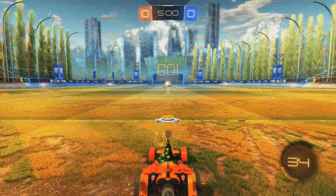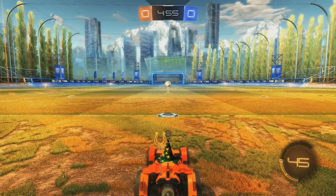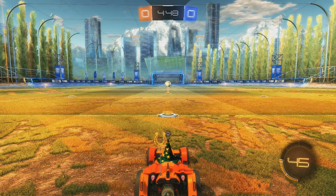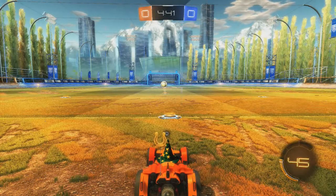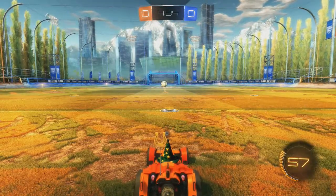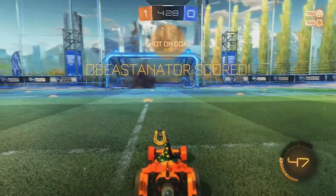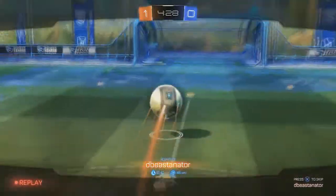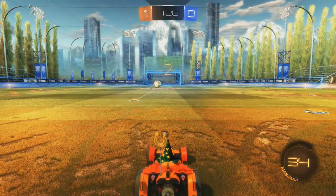So as you can see, I'm in an exhibition match with no bots, just myself. This is tip number one. If you want to always get first touch — as in you're the first person to hit the ball and get the 10 XP points — if you're playing a 1v1, sprint and then quickly double tap X. That makes you sprint as fast as you can, then you flip and hit the ball. That's how you get first touch.